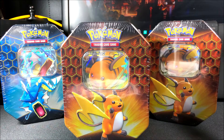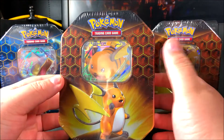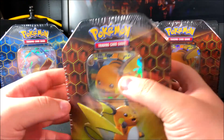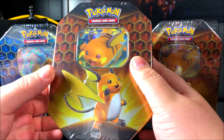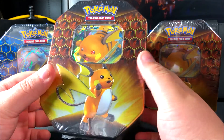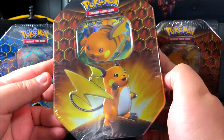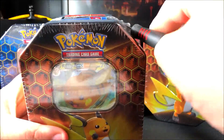Hello everyone, it's Team Rocket Draws here with another card opening! For this video we're going to be opening our Hidden Fates tin — this is the first time opening this tin. I've opened the Gyarados and the Charizard, so make sure to go check those out. There's a list in the description with all my pack openings from Pokemon to Yugioh.